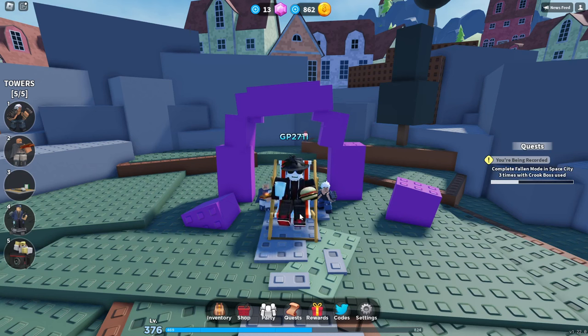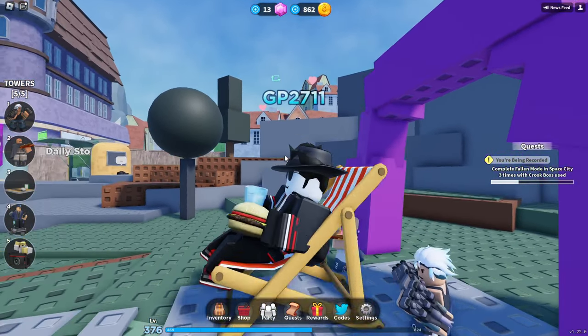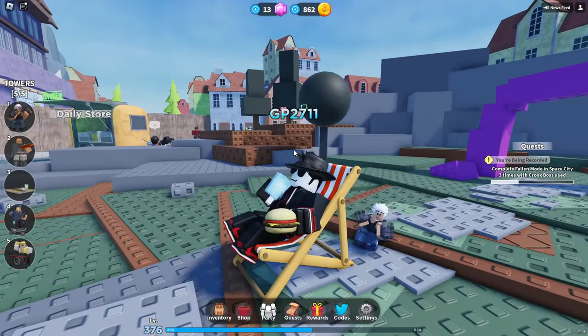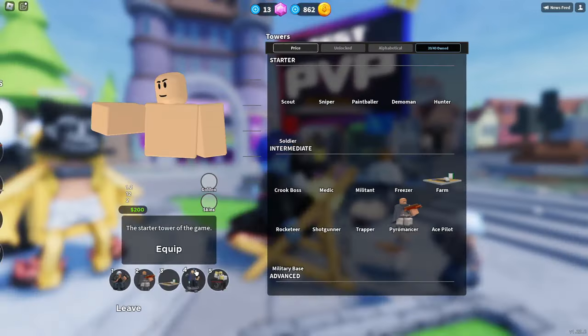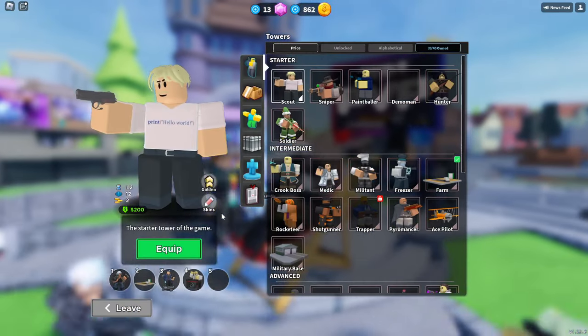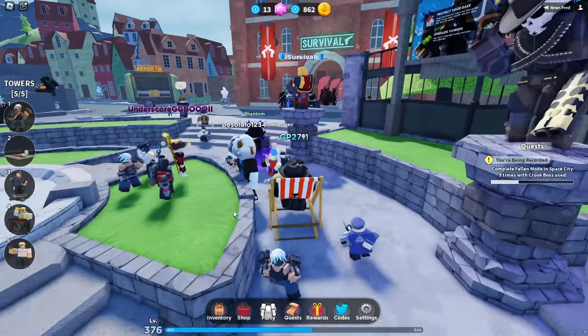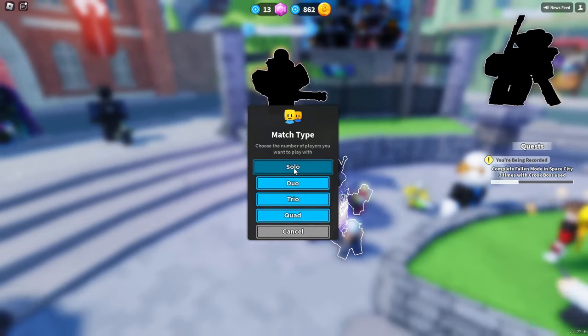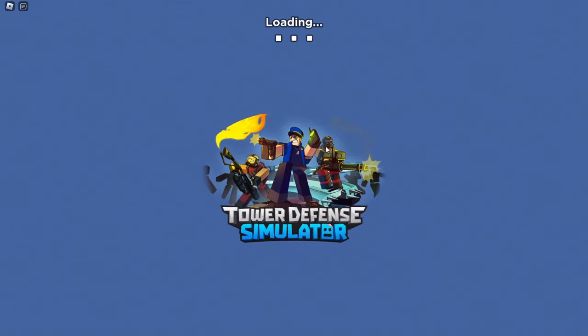Yesterday, Tower Defense Simulator released a brand new tower — The Brawler, right here. I just purchased him after grinding for quite a while. I'm just going to use Golden Scout for the early defense and hidden detection. I really don't know — I've never seen this tower used, ever. I haven't watched any reviews either, so this is going to be the first time. Let's try this out. Hopefully we'll win. We'll just do a quick Molten round and I'll show you what all levels do and look like.